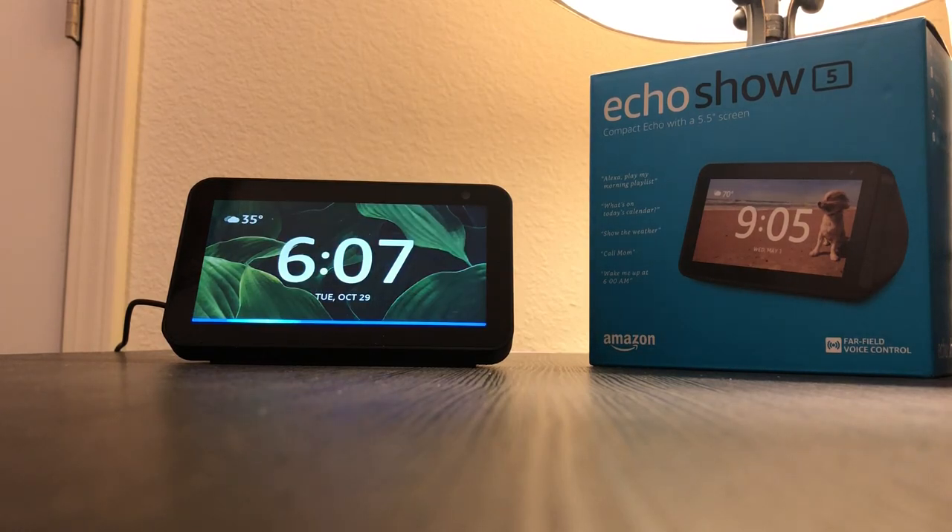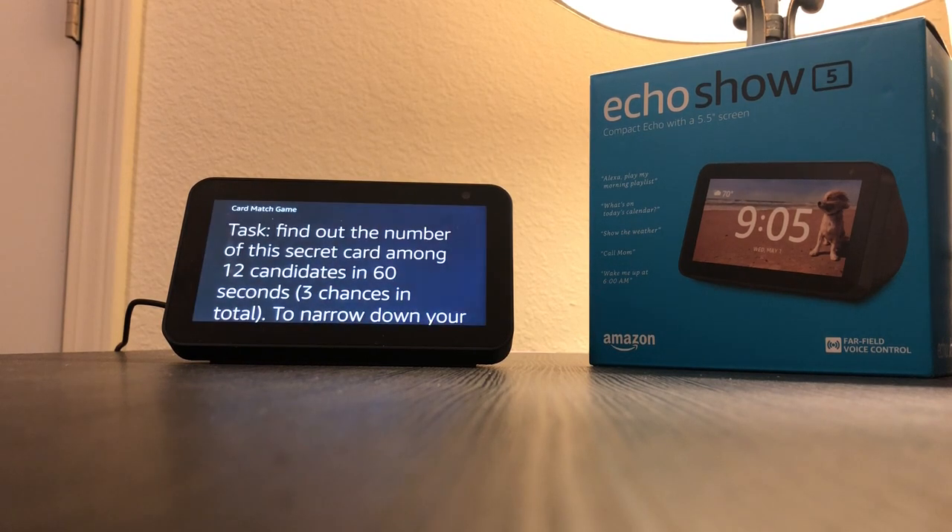Alexa, start card find game. Welcome to card find game. The system will select a random card among the 12 candidate cards. Your task is to find out the number of this secret card in 60 seconds. To narrow down your choices, you could ask Alexa about the rotation, symbol and color of the symbol in different positions, like center left.